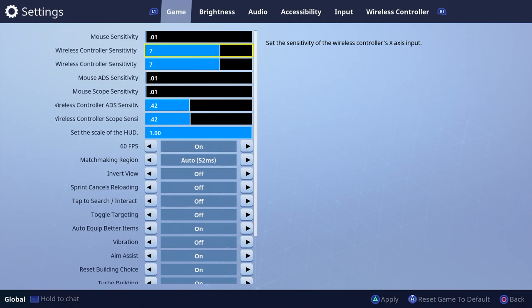The controller X and Y sensitivity is more for your hip fire. So if you have a shotgun and you're trying to hip fire, I suggest playing on a lower sensitivity like four, because the lower sensitivity gives you better control. When you're running up to somebody, you don't want to play on 10 because looking left and right becomes extremely hard. The lower sensitivity you have, the better it is to hit your hip fire shot. I suggest four, four — that's the standard they give you automatically when you start.